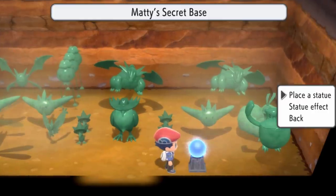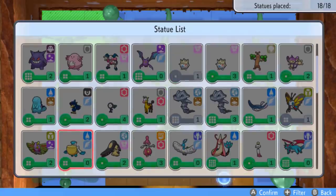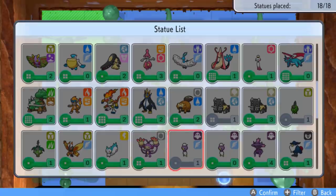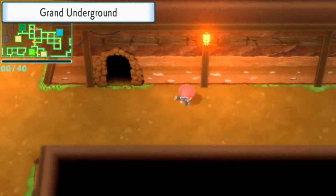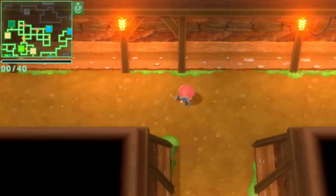There are actually two types of statues: the gorgeous statue and the pretty statue. The gorgeous ones are the green ones with the little emerald bottom, and the pretty ones are the little gray ones. The gorgeous ones are much better because they give you more of a boost of that Pokemon appearing than the pretty statues. They're rarer, but that's because they give you better odds. You want to fill your base with all gorgeous statues because you can have 18 statues in there.